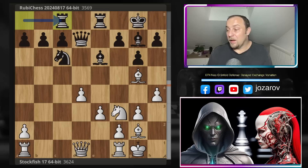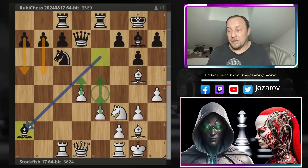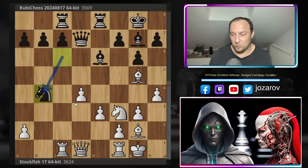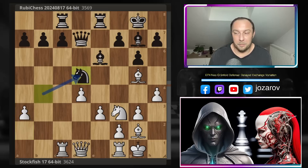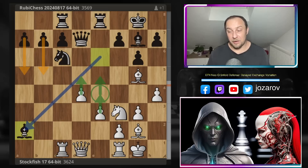Stockfish plays the amazing Rc1, continuing the c-file attack while actually allowing Ruby Chess to pick up the pawn on a2. It seems dangerous because black creates two connected passed pawns on the queenside — but Stockfish had really cool ideas in mind. You almost have to accept the challenge, because if you try Nb4 instead, then a3 and you'll never be able to play Ba2 again, and after Ne5, white should be much better. So Ruby Chess accepted the challenge and played Ba2.